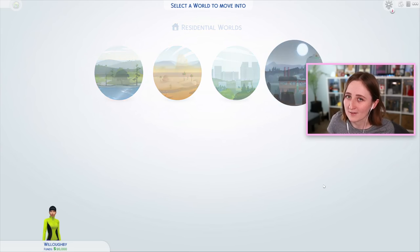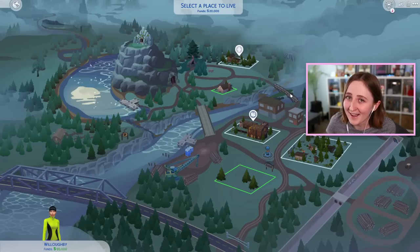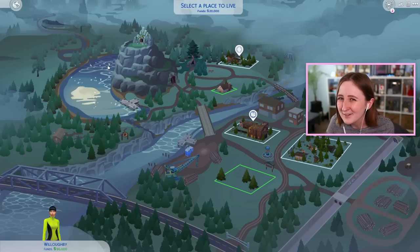I've seen a few little spoilers and teasers from the live stream, but I really haven't seen a lot from the new world, and I was thinking that today we could kind of explore Moonwood Mill together. I will say I have clicked on this map view - I couldn't help myself - but this is Moonwood Mill. It comes with five actual lots, but from my understanding a lot of this area is playable. I think your sims can swim in this lake and get up to this area, so it's not a lot, but it's kind of a lot.